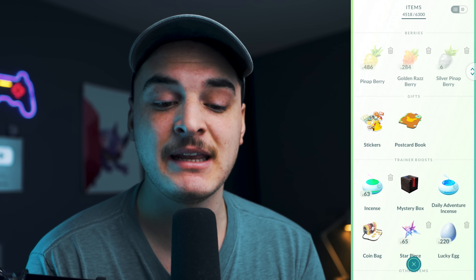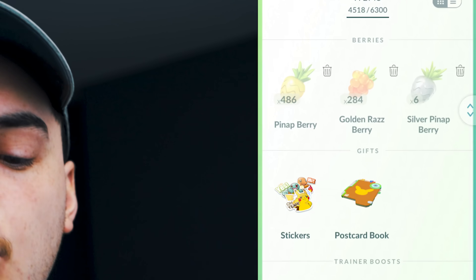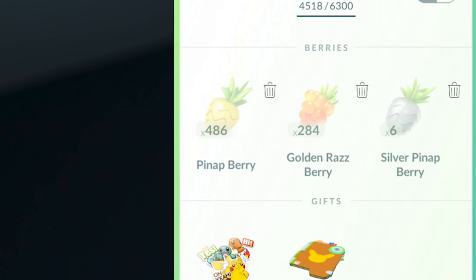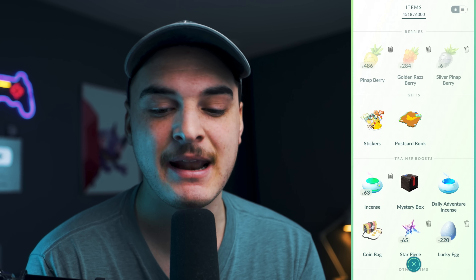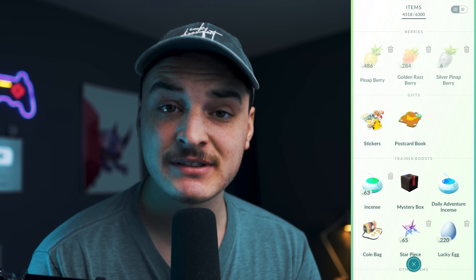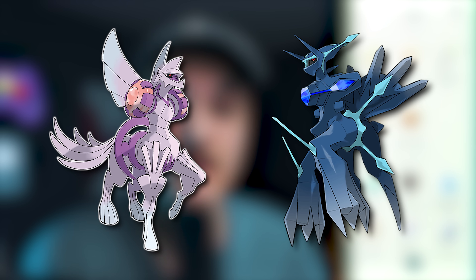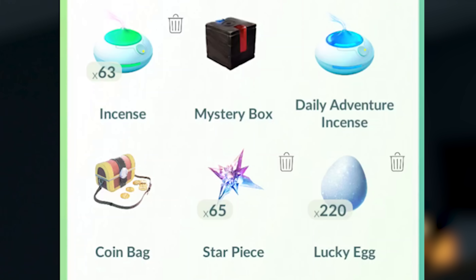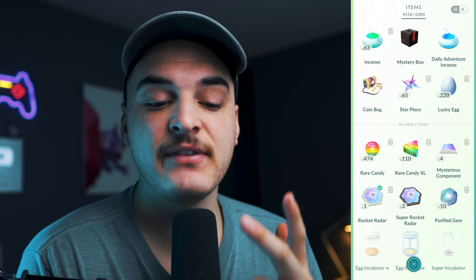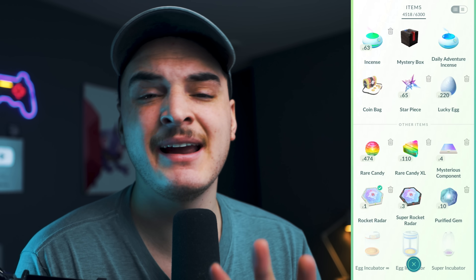For berries, the only berries I recommend keeping are pineapps, golden raspberries, and silver pineapberries. Pineapps obviously get you more candy for some of those rare Pokemon during the Sinnoh Tour — same with silver pineapps — and the golden raspberries are great for catching those legendaries like the origin forms of Palkia and Dialga. In terms of boosts, definitely keep your incense, your star pieces, and your lucky eggs — do not delete them. If you need to get rid of them, use them, and especially you should be using these things during the Sinnoh Tour.